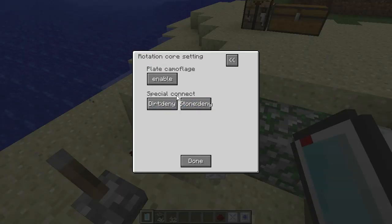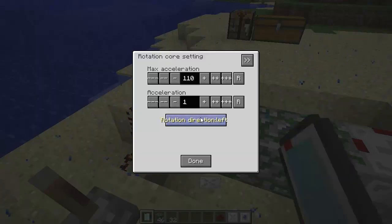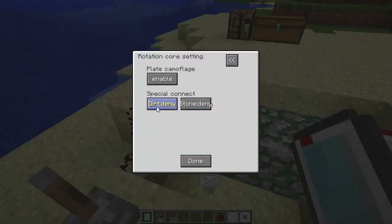These blocks here also have a special connect setting. If you do have special connect enabled, as you can see it's set to dirt and stone on deny. Basically, if you've got whatever construction you want, no matter if there's dirt or stone there, it will automatically just ignore those blocks - which is kind of cool, as it saves you from having to worry about using those insulation plates.